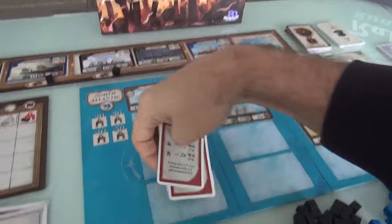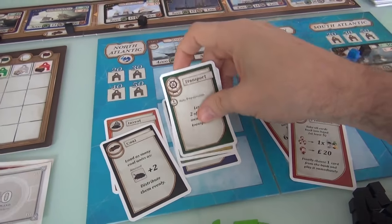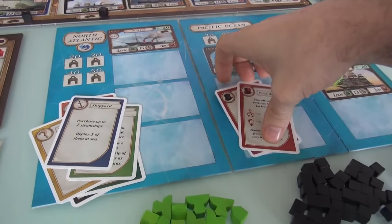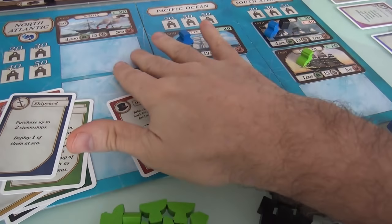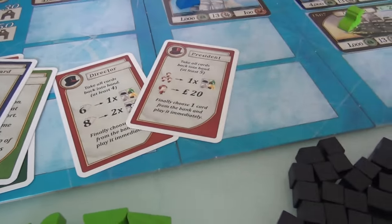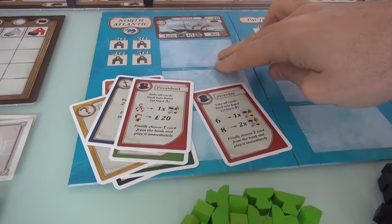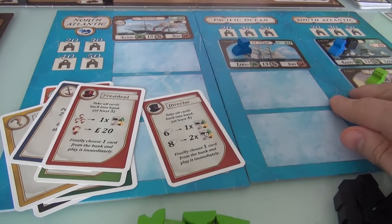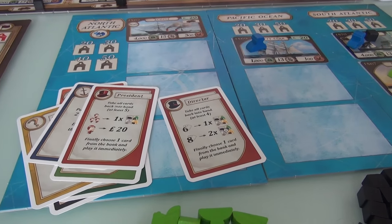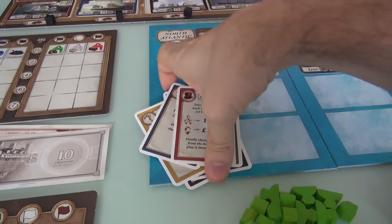Everybody starts with the same deck of action cards that we can use to do things — like invest, generate coal, transport goods, use our shipping agent, activate a region, run our own shipyard, or be the director or the president. The standard way to play is the Director variant — that card is in your hand. The more advanced way is the President variant. I'm going to be playing the President variant today, which makes the game a bit more complicated, but it's really the way the game was designed.